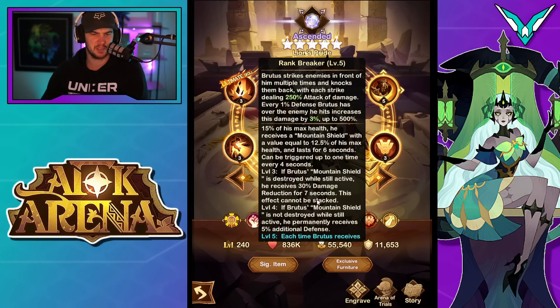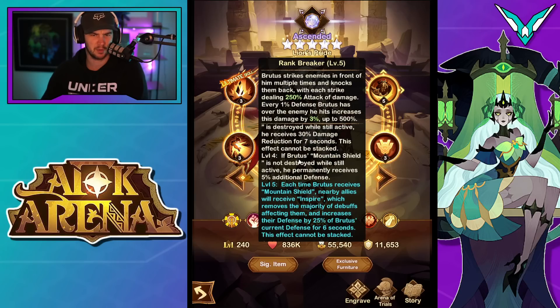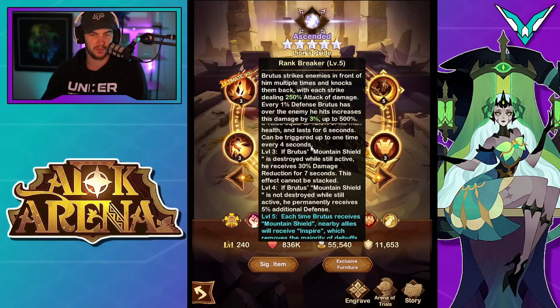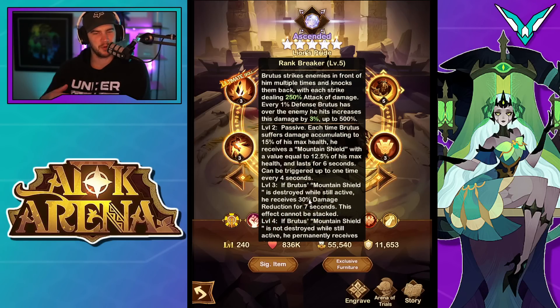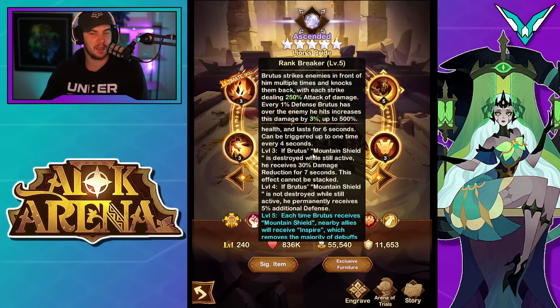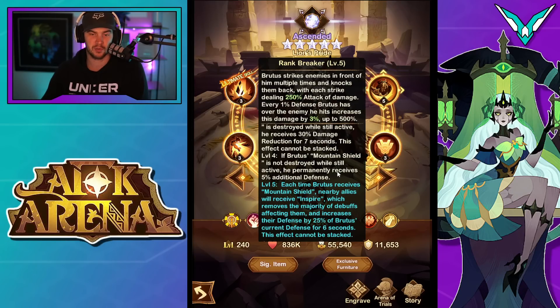With the skill-ups from the signature item — level 2 is the base unlock, then 10, 20, 30 — this is a passive: each time Brutus suffers damage accumulating to 15% of his max health, he receives a mountain shield with a value equal to 12.5% of his max health, lasting for six seconds. Can be triggered up to once every four seconds. If Brutus' mountain shield is destroyed while still active, he receives 30% damage reduction for seven seconds — this effect cannot be stacked. If the mountain shield is not destroyed while still active, he permanently receives 5% additional defense.